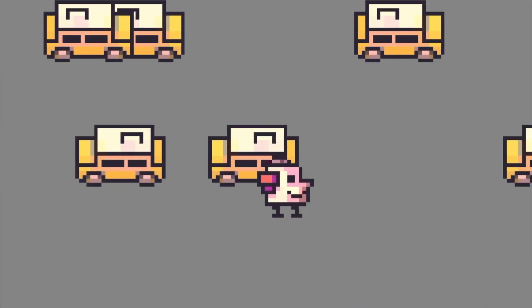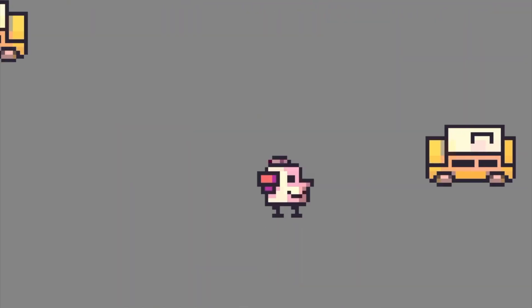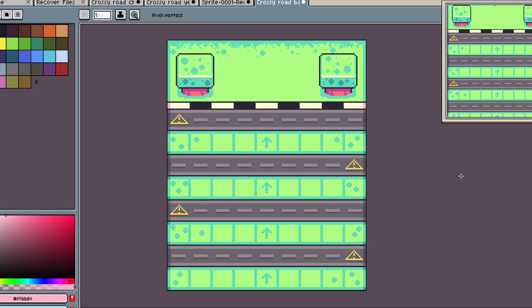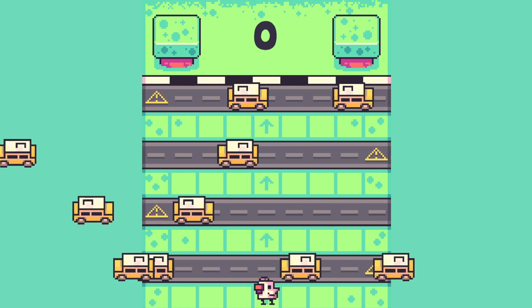So now we have a game where Kevin can walk around and get hit by yellow boxes with wheels. But there's something missing — the background. Back into Ace Bright to draw some grass, roads, and trees. That took me way longer than I would like to admit, but now we have something nice to look at.